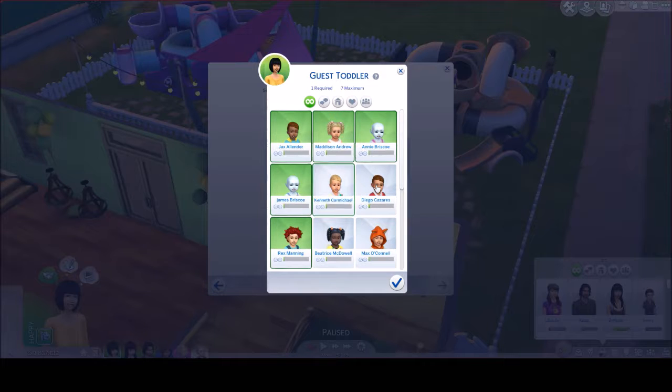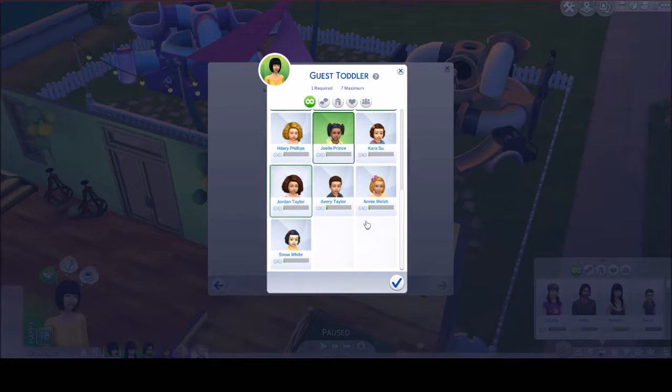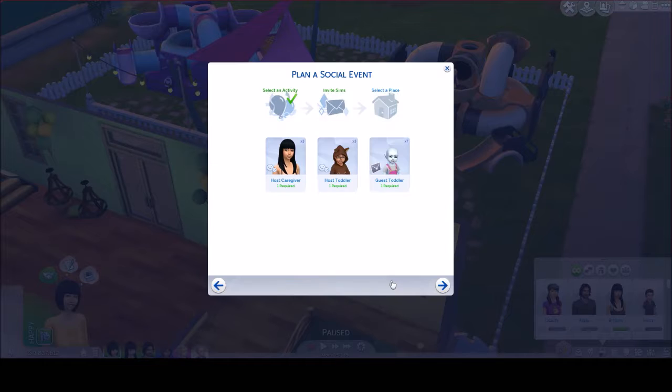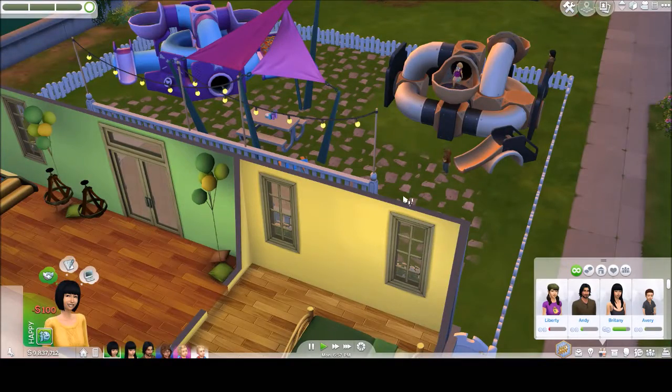I'm going to invite some from each house. Let's do her and him — I guess I'll just have to pick out my favorites. We already have a superhero outfit. Yeah, that'll do. I just wanted to make sure to have as many caregivers over as we could, and we will have it at our residence.